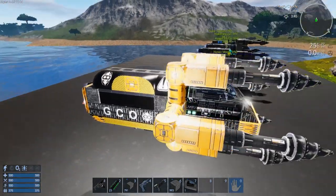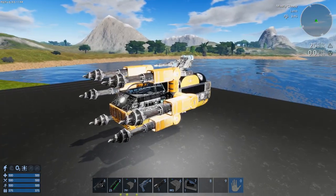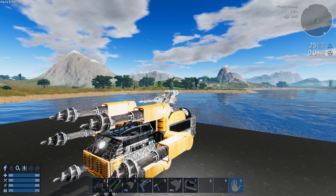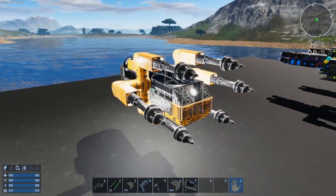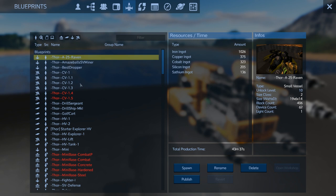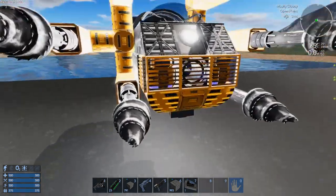I'm going to upload both designs to the workshop. This is called the GCO Bore, and the other one is the GCO Bore Plus — the only difference is that the Plus already has the drill turret installed. The GCO Bore unlocks at level 10 and the Bore Plus unlocks at level 15, so if you're early game you may not be able to build the Plus yet.